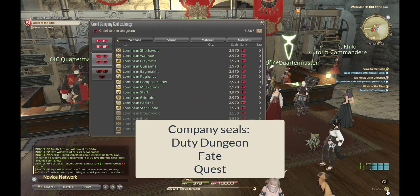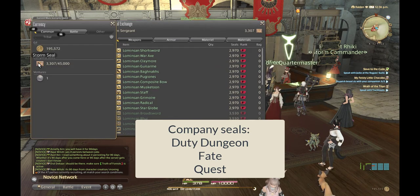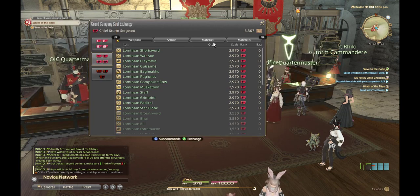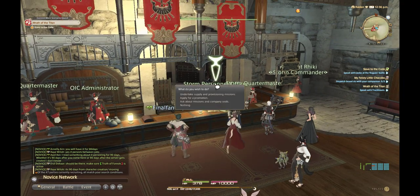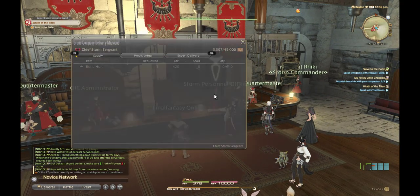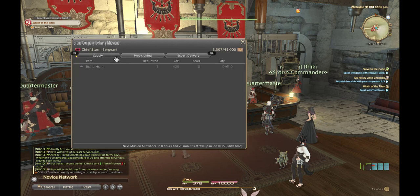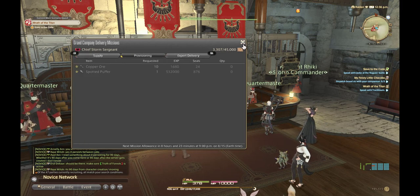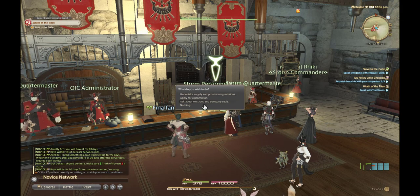You will need company seals in order to get the mount. You can get these company seals from dungeon quests and even provision quests — you take those from your main officer. So you've got the supply and provision options there.